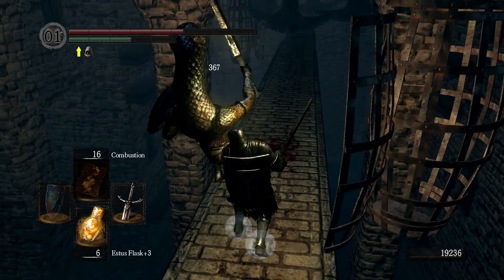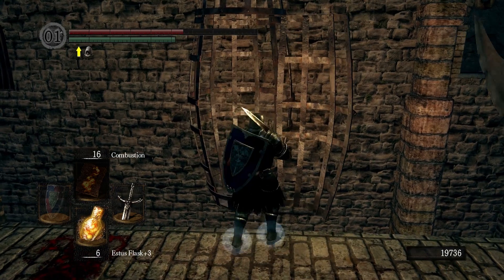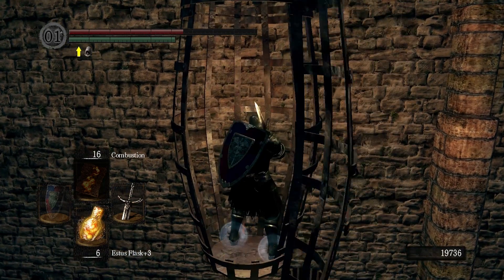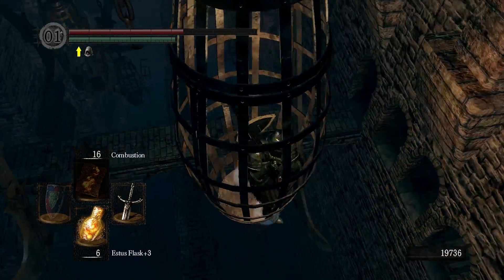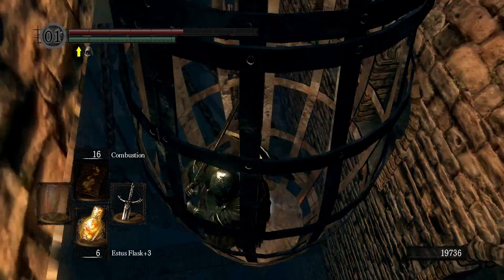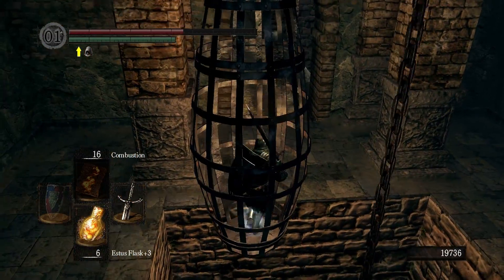I'll also have to go back to the Firelink Shrine to talk to the snake guy - the Squidward-looking guy. He's actually a snake, I didn't realise. He has a body that goes way down. The first time I saw him, I didn't realise.